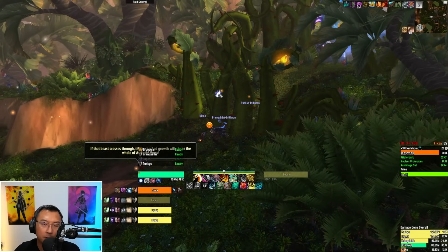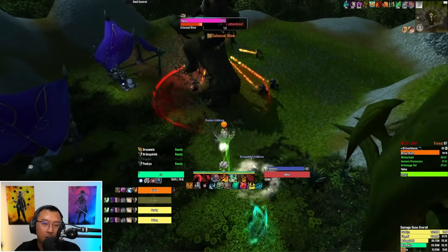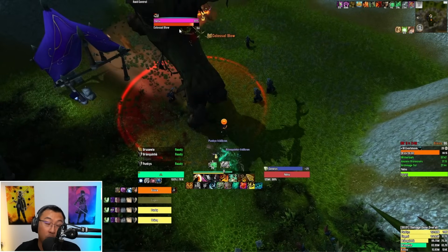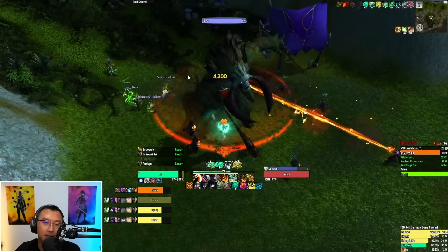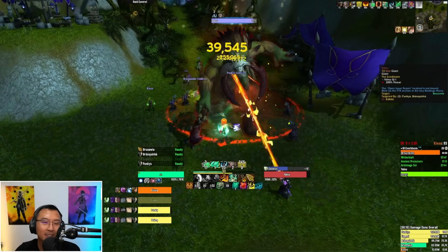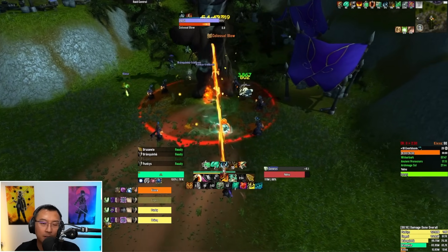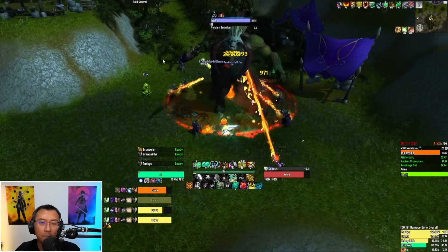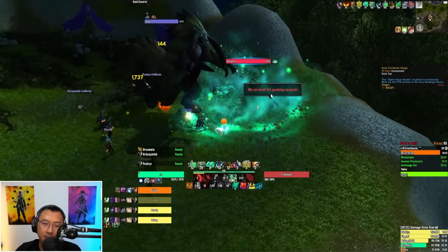Enter the portal for a quick load screen, then Yao Nu does some RP before you can engage. It does Colgar Soul Blow — a frontal marked by AoE on the ground, so always move away from the front of the boss. There's also Verdant Eruption — move away from the AoE or you'll take damage and get stunned for four seconds, which is very bad. When its channel finishes, it spawns an Ancient add.